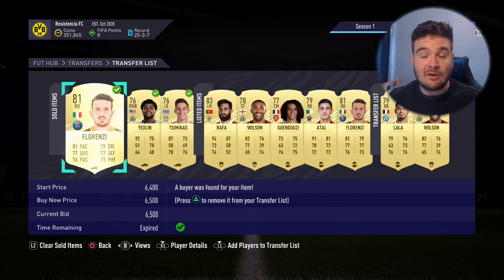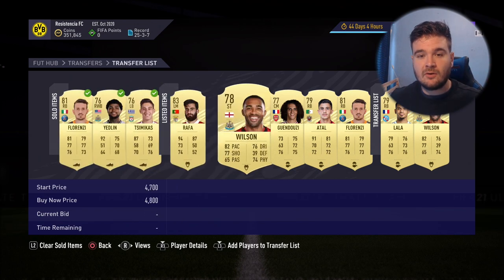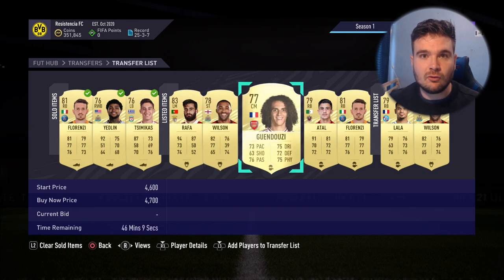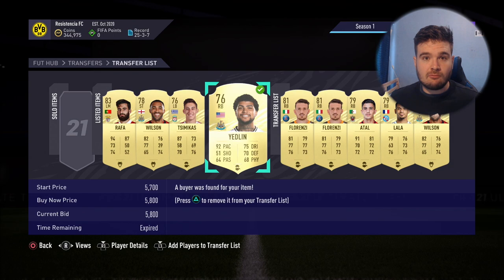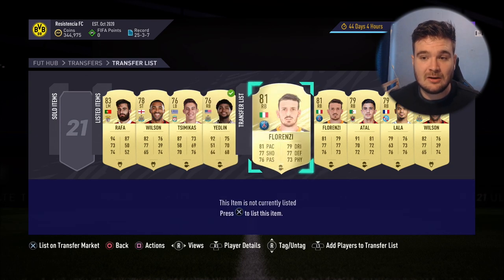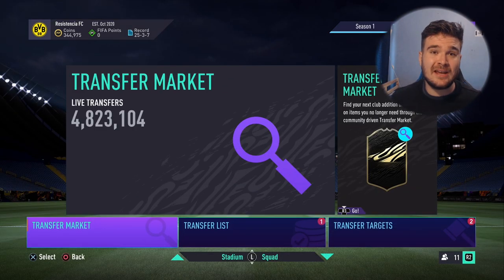About 20 minutes later - a couple more have sold. Yedlin and Tsimikkas have sold: Tsimikkas sold for 4.1k, and the Forenses we bought for 3.8k sold for 6.5k. Then Yedlin already sold for 5.8k - invested 3.2k, sold for 5.8k. After the 5% tax that's around 2.4k profit on that one flip. You can see Tsimikkas took 57 minutes, while Yedlin sold pretty quickly.